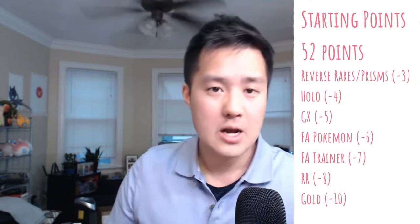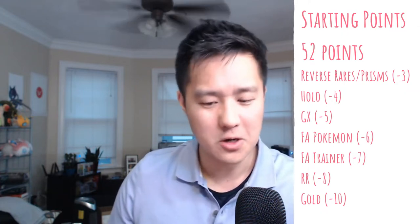For this round we are doing four packs of Team Up. The point system is as follows: a reverse rare is three, some kind of holo is four, a GX Pokemon is five, six for a full art Pokemon, seven for a full art supporter, eight for a rainbow rare, and ten for a gold card. I'm not sure if a gold card counts as a secret rare trainer or if that's specifically for if you happen to be opening a set that has the gold rare, meaning like the Ultra Necrozma kind of thing. But we'll figure that out if we need to.